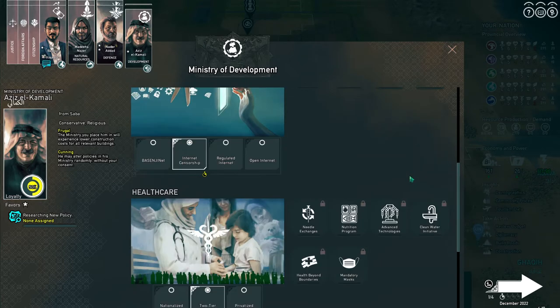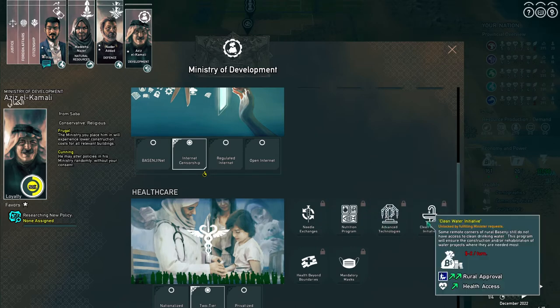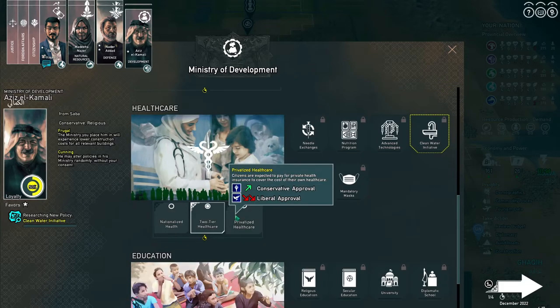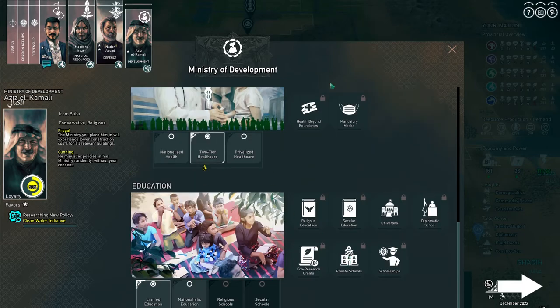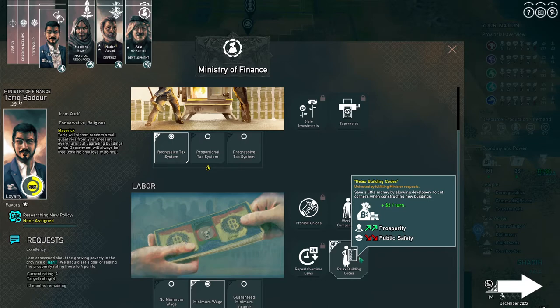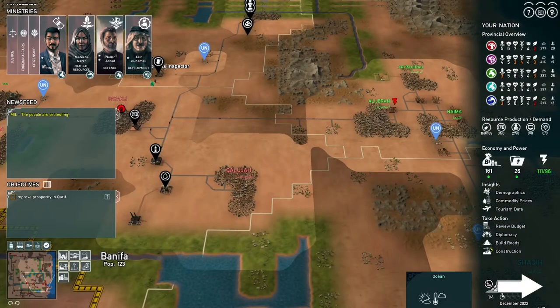That's expensive but really helps the roll. Clean water. Relaxed building codes. There we go, we're back in the black. Oh, we're going to Casino — right.